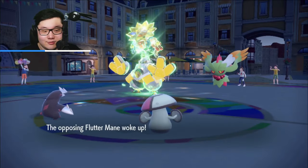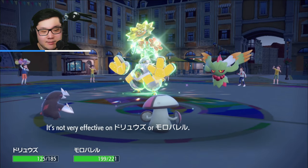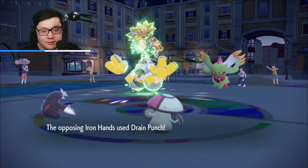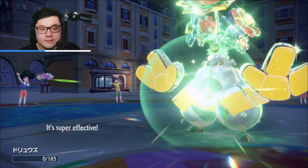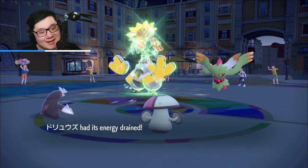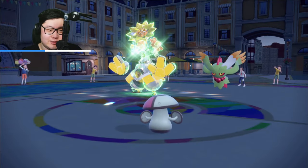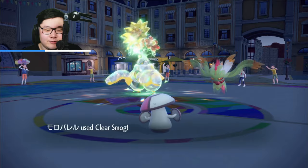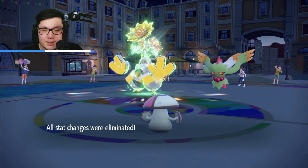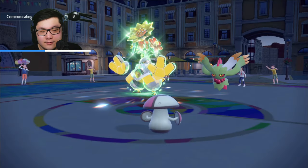They wake up and go for Dazzling Gleam, which is unfortunate because I might lose Excadrill here. I get a crit on Excadrill — Drain Punch. That is not a problem but I'm pretty sure I do lose Excadrill, which is a real shame. So I do have to really rely on Okidogi to finish up, but I'm really glad I used Clear Smog here.